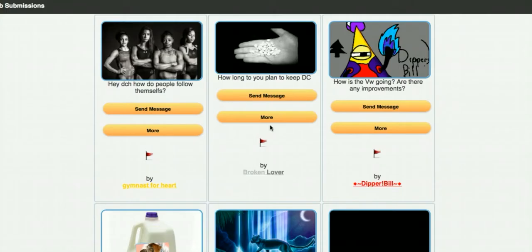Gymnast for Heart asks: 'Hey DCH, how do people follow themselves?' I really don't know — I thought we fixed the glitch. If you find out what it is, let me know. Post on my wall.